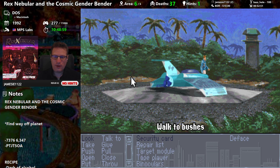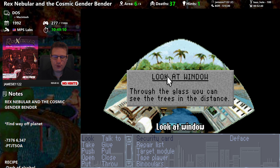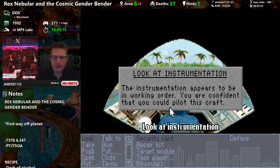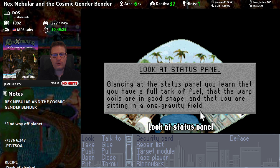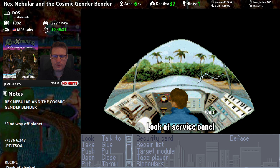I guess we're going to use our target module and shield modulator. Through the glass you can see trees in the distance; instrumentation appears to be in working order. You're confident you could pilot this craft. Glancing at the status panel, you learn you have a full tank of fuel, the warp coils are in good shape, and you are sitting in a one-gravity field — we'll probably have to turn that off.